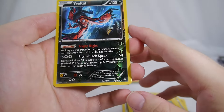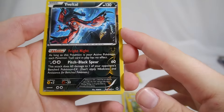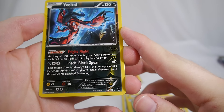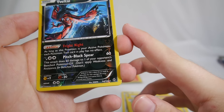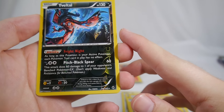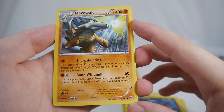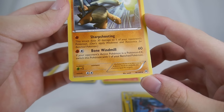We also got a Stunfisk, and Volbeat is our reverse holo. Fright Knight — as long as this Pokémon is your active Pokémon, each Pokémon Tool card has no effect, which is cool — it turns off tools. Pitch-Black Spear does 60 damage and also does damage to your opponent's benched EXs. That's actually pretty cool.